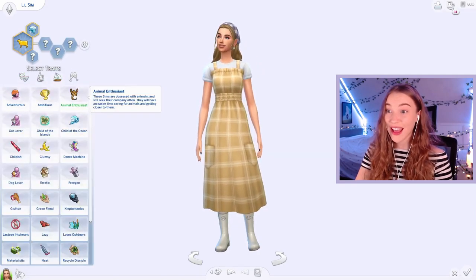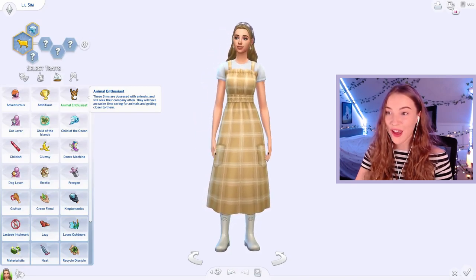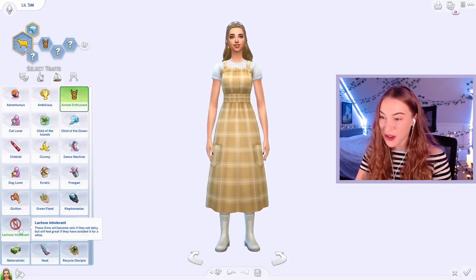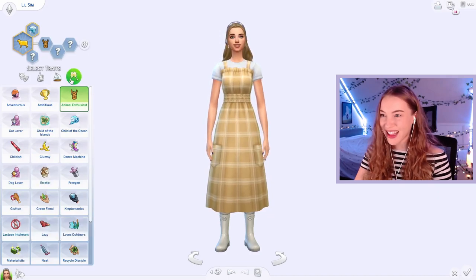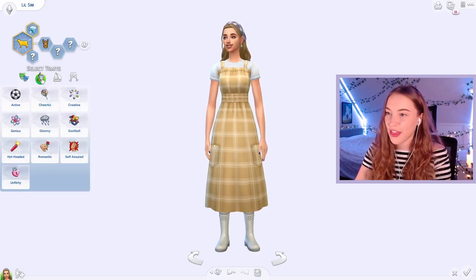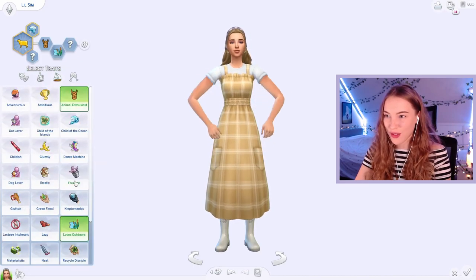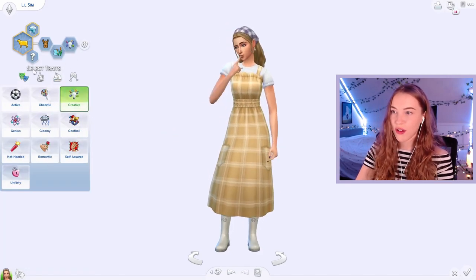Is there any new traits? Animal enthusiast — these sims are obsessed with animals and they will seek their company often. They will have an easier time caring for animals and getting closer to them. Lactose intolerant — what? These sims will become sick if they eat dairy but will feel great if they've avoided it for a while. I think those might be the only two new ones. Love the outdoors — that's definitely me, and it'll be great for this challenge too. Maybe I'll go for creative — let's do creative.